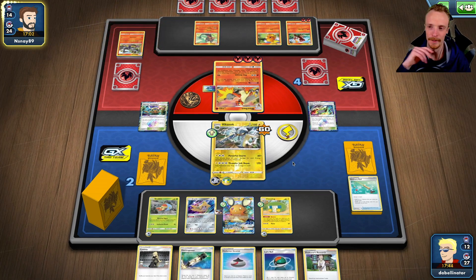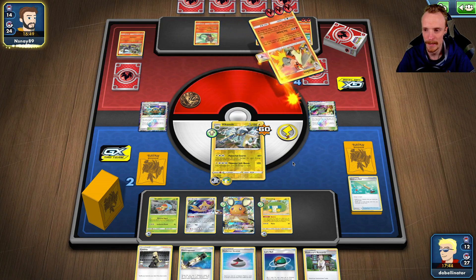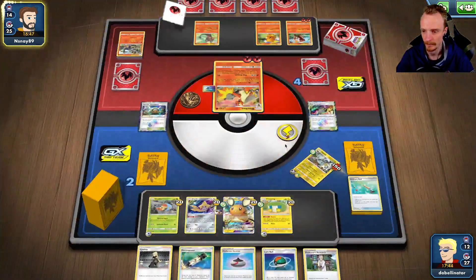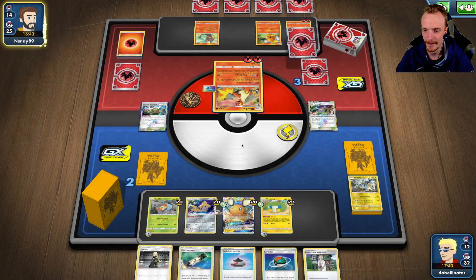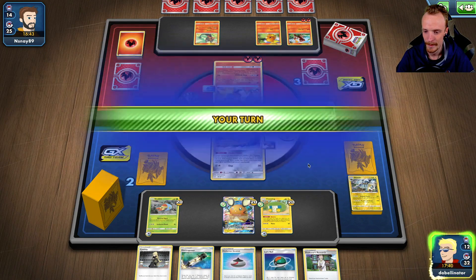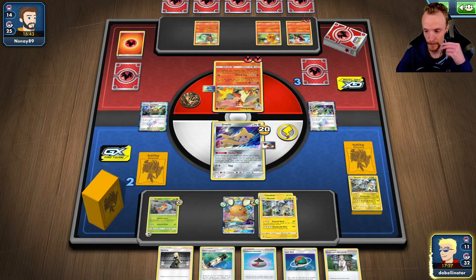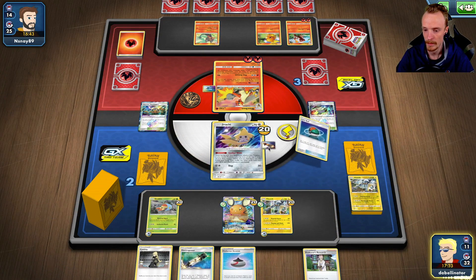We'll have one more game after this. I want to play against a big HP GX deck to put it through its paces. Oh yeah, that does bench damage, doesn't it? That's a thing. So there's our Vikavolt that we need. Awesome. Lure Ball — probably what we want here.